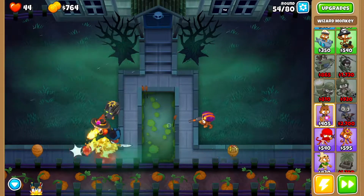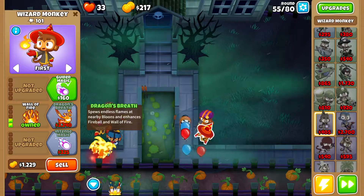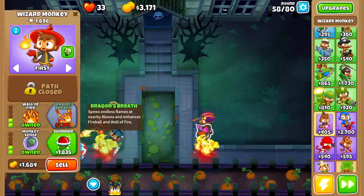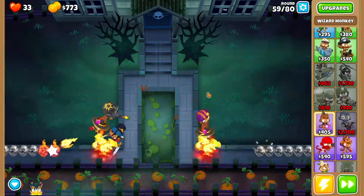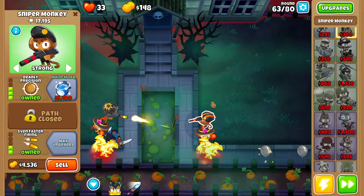Drop another wizard monkey right here. Get fireball, wall of fire, intense magic, monkey sense, then dragon's breath. Then for the sniper monkey on the right you want deadly precision.